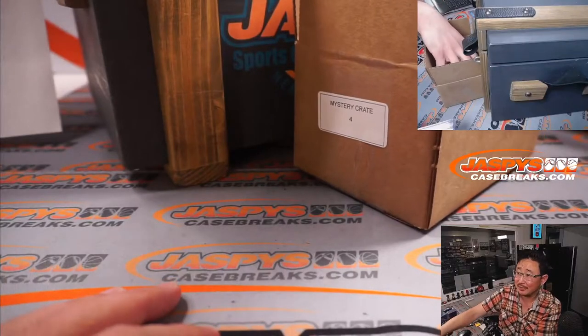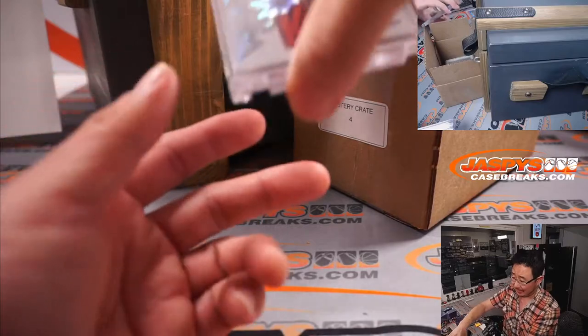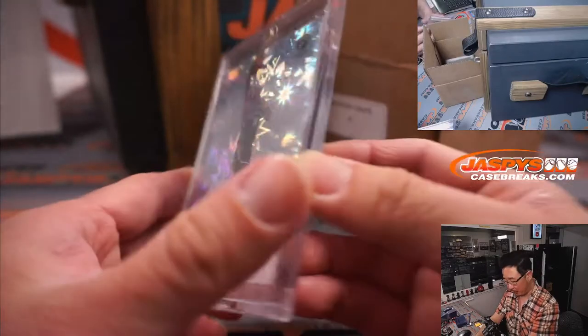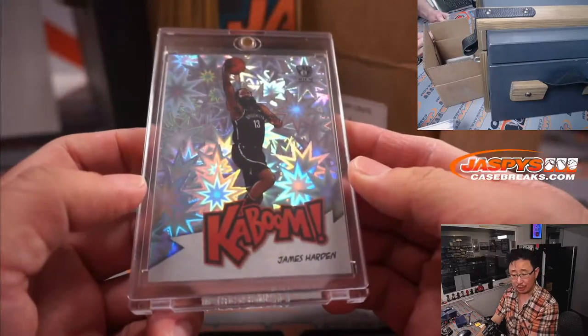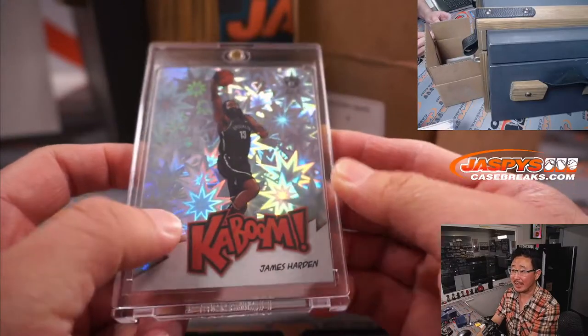Next one is not graded, but this is nice — Kaboom! Jimmy Harden Kaboom, from Crown Royale Basketball. That's awesome. Letter H, Nick Smith with H. First letter of their last names.